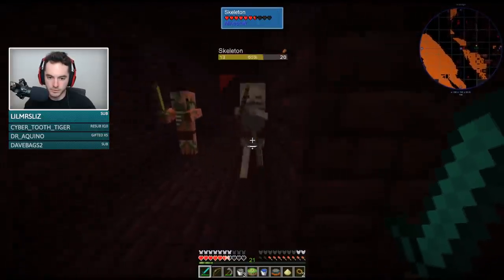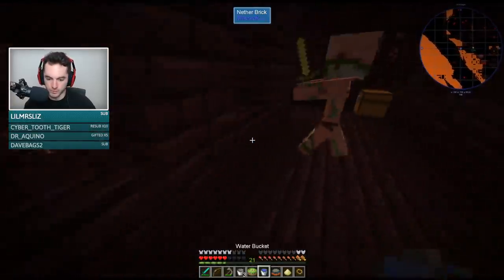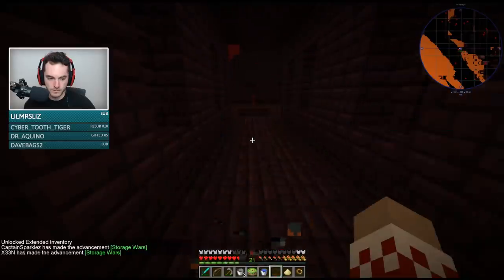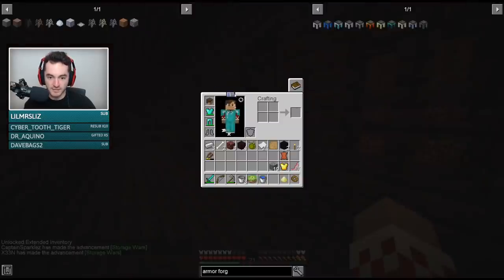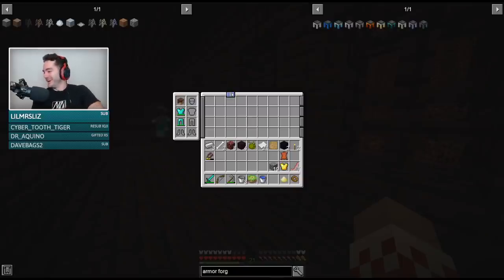You don't happen to have a lot of food, do you? Nope. I have 13 bacons. So this cake gives you an entirely extra inventory that is also apparently an ender chest — it doesn't delete your items if you die.